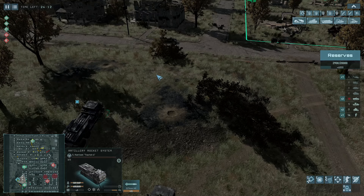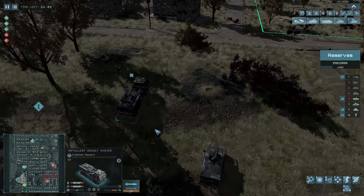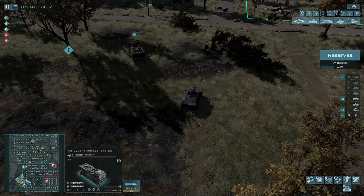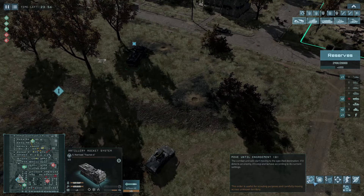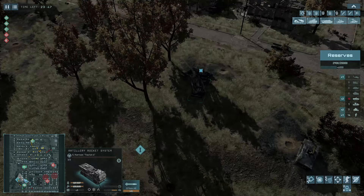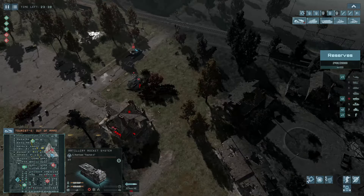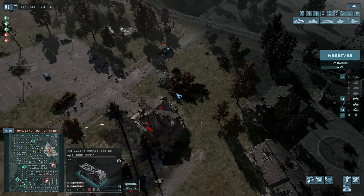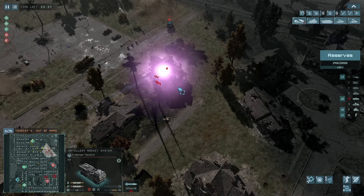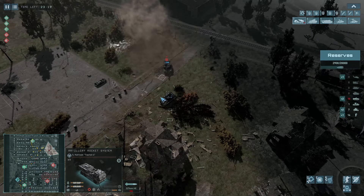It didn't want to fire — it has a minimum and maximum range, and there was maybe a little bug. Now it is firing: six rockets, absolute carnage. Try and follow that rocket. The HIMARS is really powerful but you have to rearm it after every single salvo. That building gets taken off the map. I broke their attack.